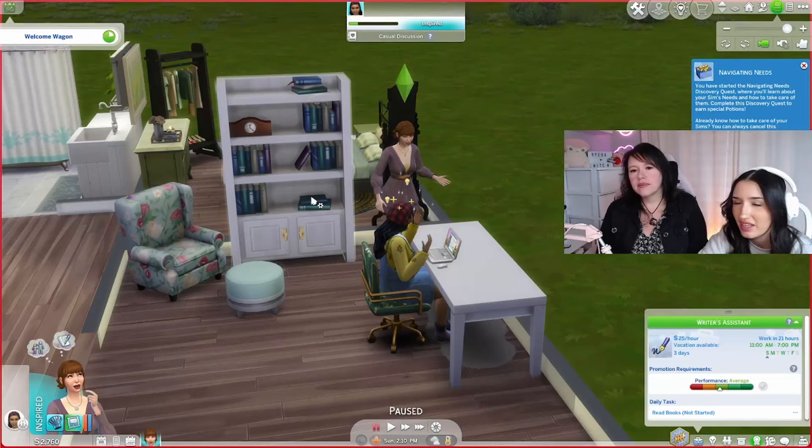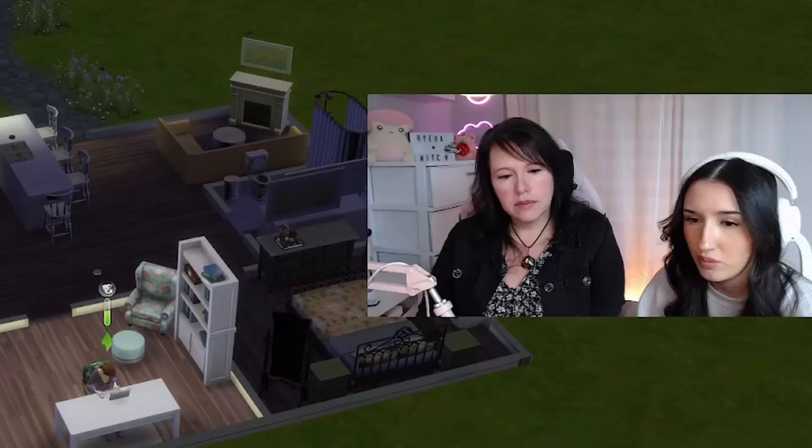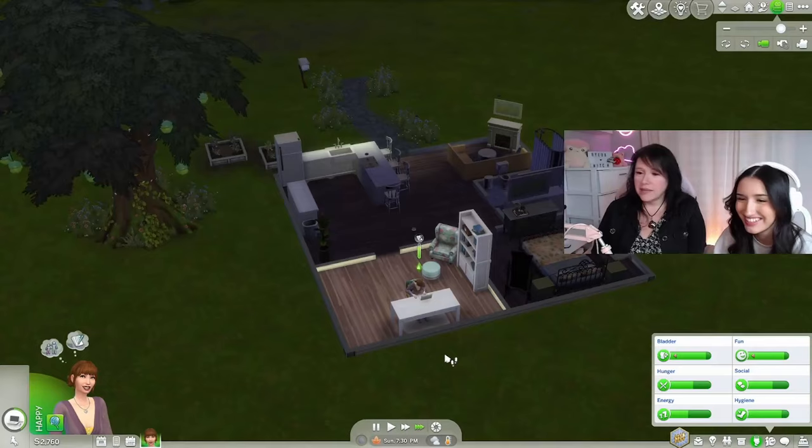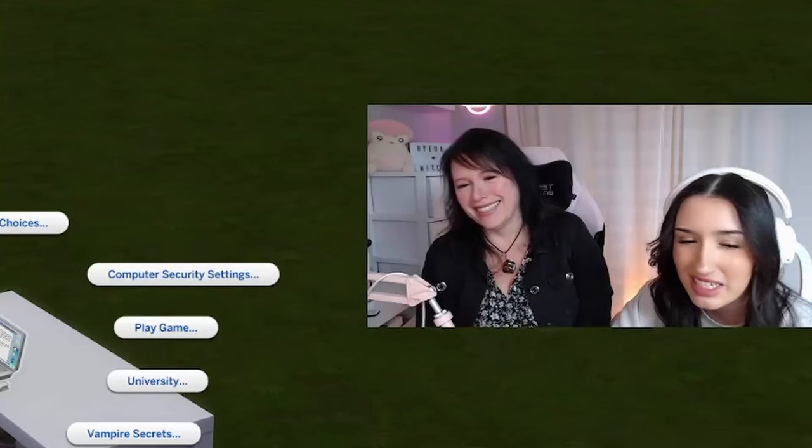Let's have her read something. Once she's done talking to Rami, read a book. Sims are a little dumb. We could have your sim try to find a boyfriend if you want. No. Do you want to adopt a pet? Sure. Dece is a writer and she is interested in her career.